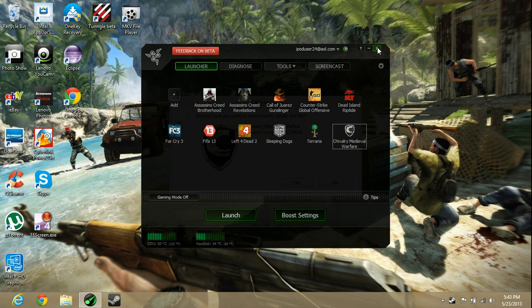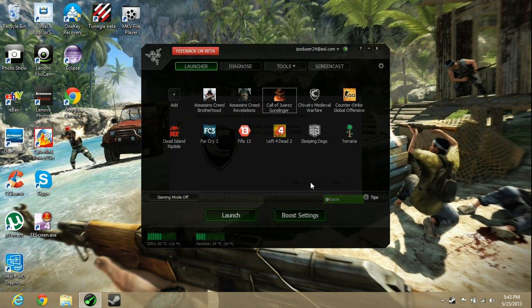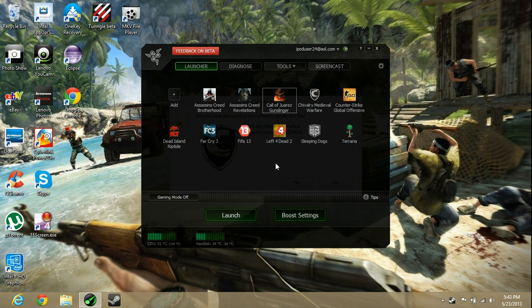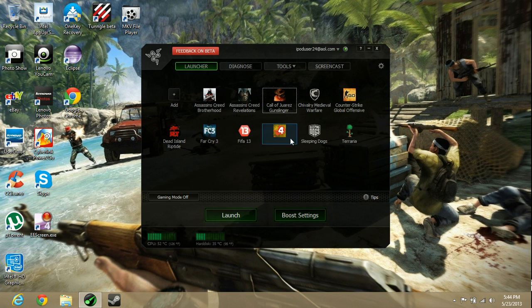You can sort games by name or whatever you want — I usually sort by name, it's the easiest to access. Now, this is the earliest version I have of Razer Game Booster, as of May 23rd. You also have to sign up for an account to use it.